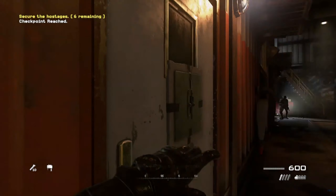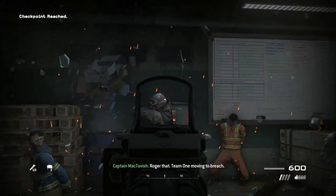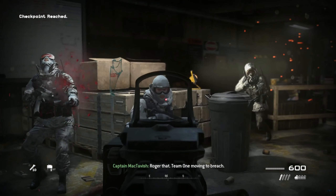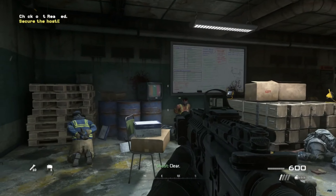Remember the original Modern Warfare 2 campaign where you infiltrated an oil rig to rescue hostages? You breach the rooms and go into this cinematic slow motion effect, allowing you to easily pick off the enemies inside the room with ease.